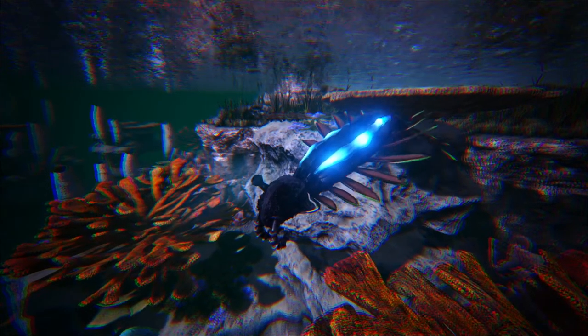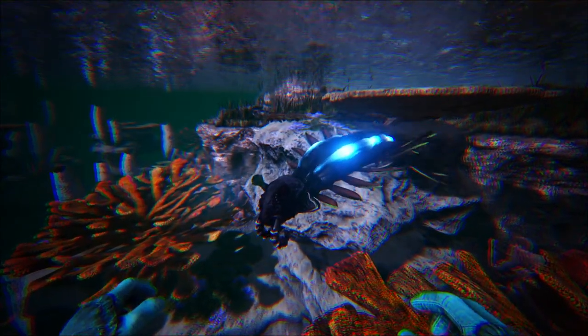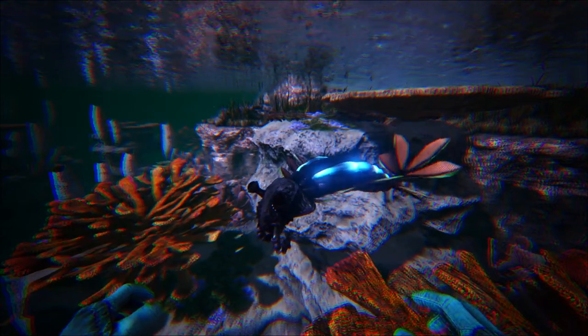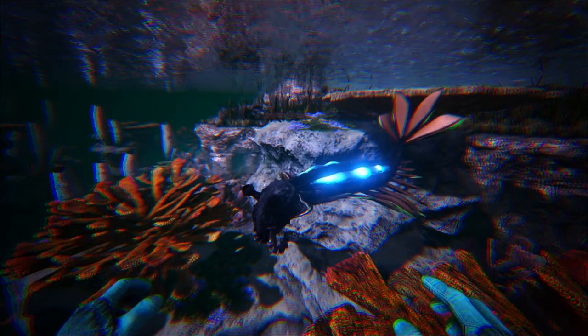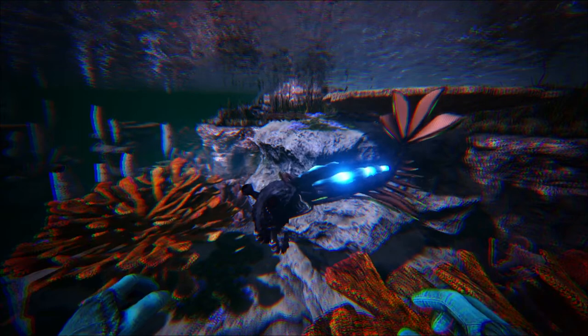First up for creatures, we have the Anomala Karez — I've been calling it the Karez for short. The Karez is the first aquatic shoulder pet in ARK, and also one of the very first creatures added into Sunken Worlds.